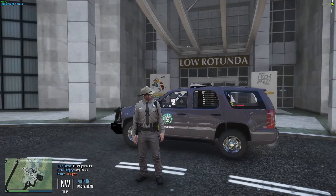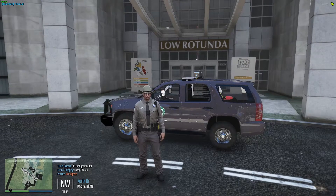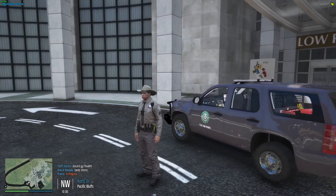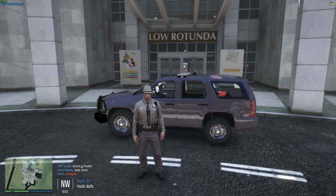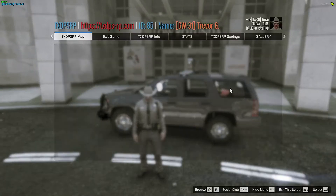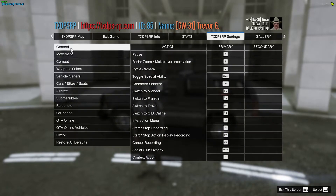So we're going to get right into it. This part — I'm not sure what your keybind is going to be for your particular server, but in the case of TXTPSRP, this is going to be more for the people of TXTPSRP. What you're going to do is go to the settings and go to your normal GTA settings, then keybinds and hit enter. For our server, the letter Q is going to be the light activate button.